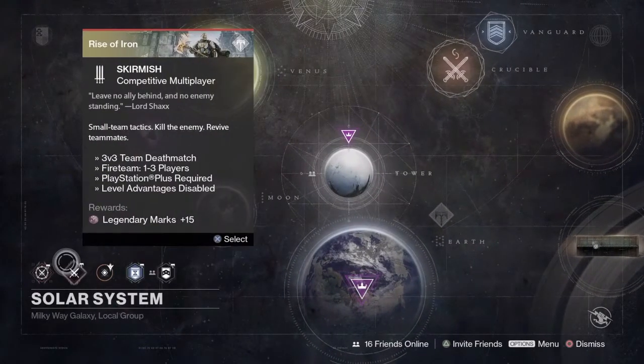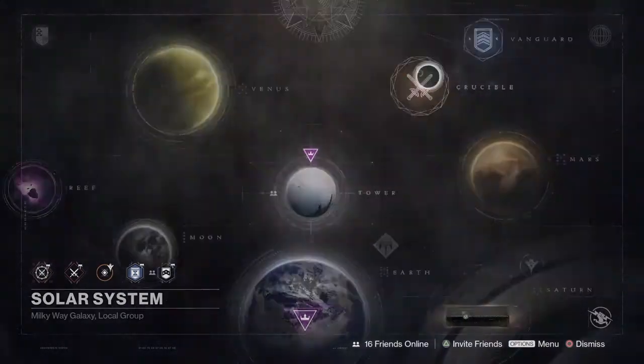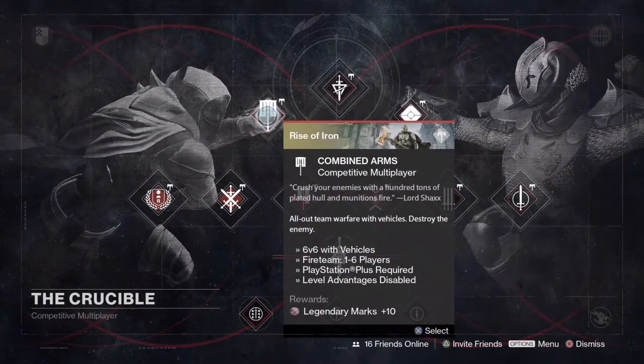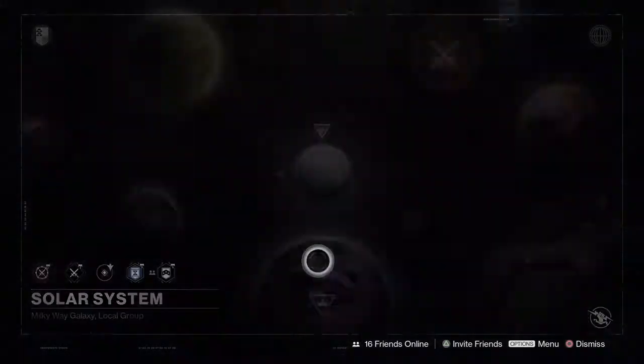I have not seen this in forever — the two weekly crucibles are Salvage and Combined Arms. Combined Arms is the playlist with vehicles on giant maps, and it hasn't been a thing since like the Dark Below, so that's going to be awesome.